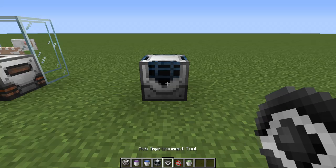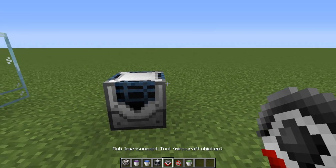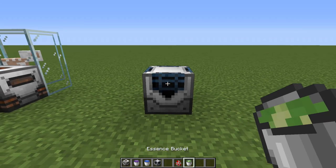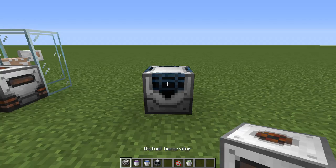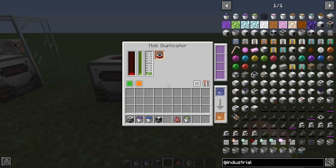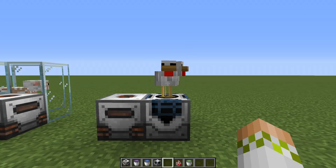To use the mob imprisonment tool, simply right-click on whatever you want to capture, then toss it into the mob duplicator. Give it some essence, which we'll cover how to get shortly, then give it power with a biofuel generator. Now we have a bunch of ways to spawn way too many chickens.